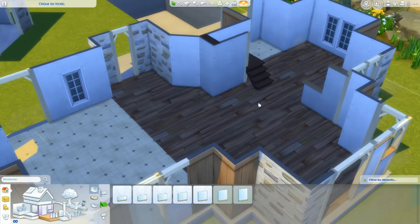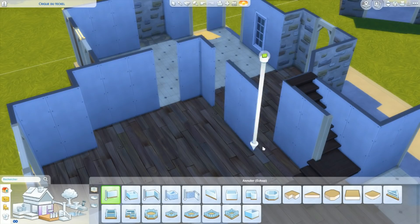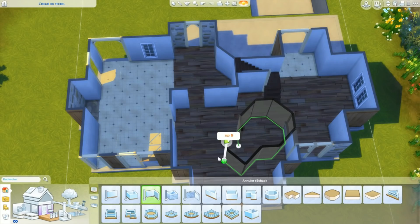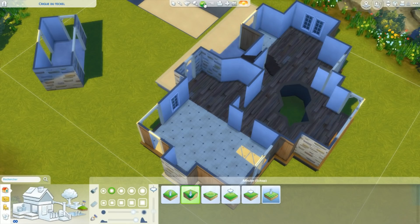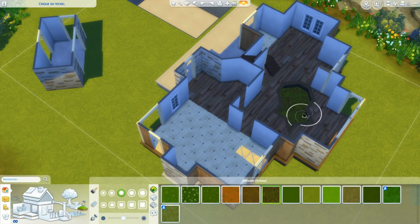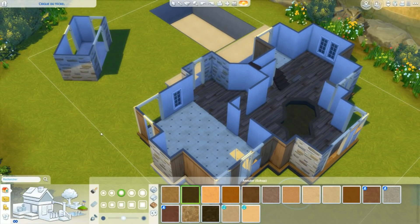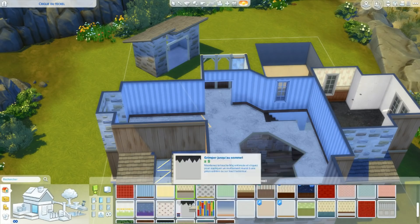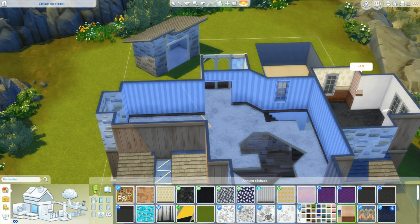Vous devez mettre une piscine à la place de la fausse piscine que j'ai faite, c'est impératif. J'ai donné l'illusion d'une piscine vidée en créant un sous-sol, vous devez impérativement me mettre une vraie piscine à cet endroit. Vous avez la possibilité de déplacer l'escalier, ça ne me gêne pas. Quand on rénove une maison dans la vraie vie, il nous arrive de supprimer un escalier déjà là et de le déplacer un petit peu ailleurs — ça rentre dans une rénovation.